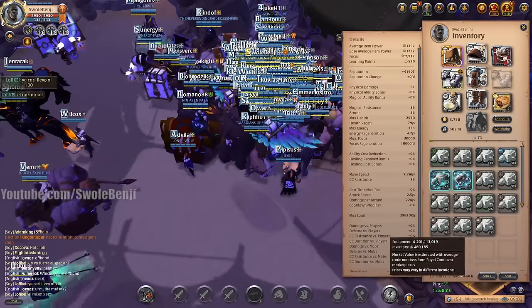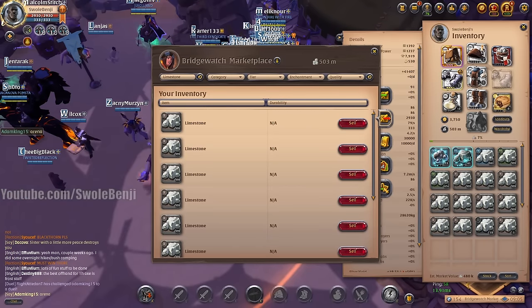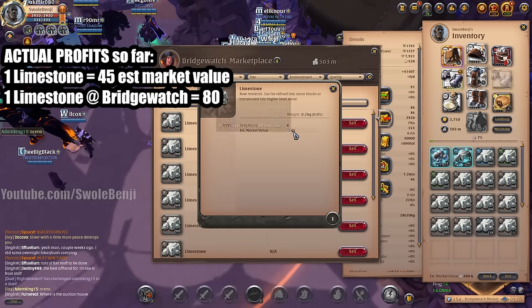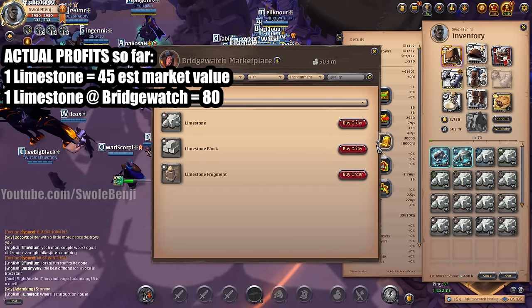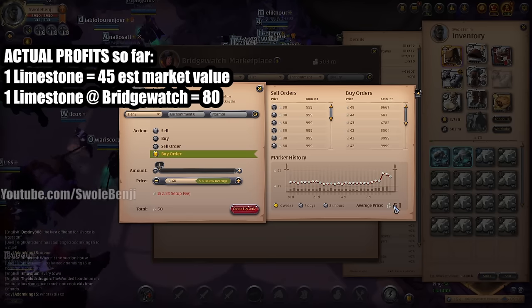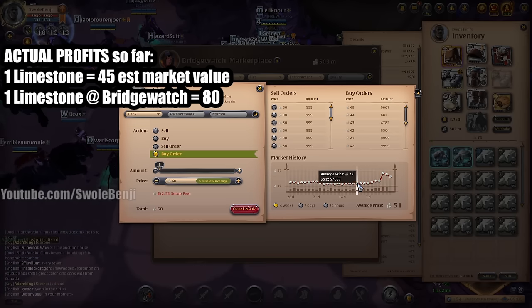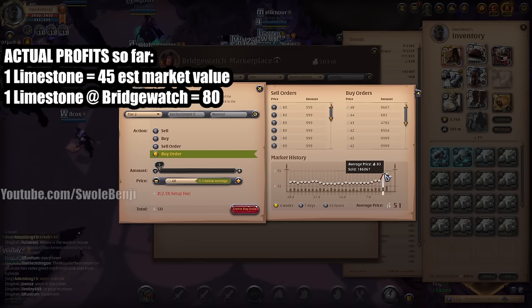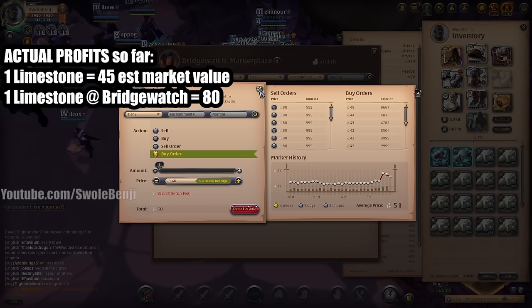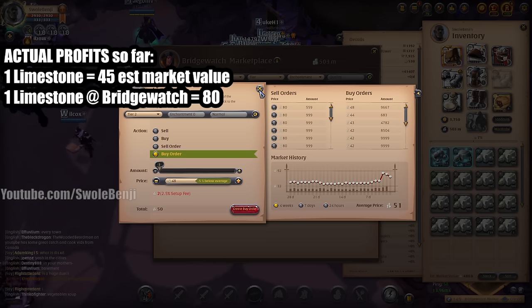Before we calculate profits, let's talk about the actual market. One limestone has an estimated market value of 45 silver, but on the Bridge Watch market the cheapest sell order is currently 80. The four-week average is only 51, but there's been a big upswing just a few days ago. That happens when a lot of bots get banned — Battle Eye kind of did that — and also when there are new game announcements or events. Right now a lot of people got five days of free premium and they're building their islands, which means they need stone.